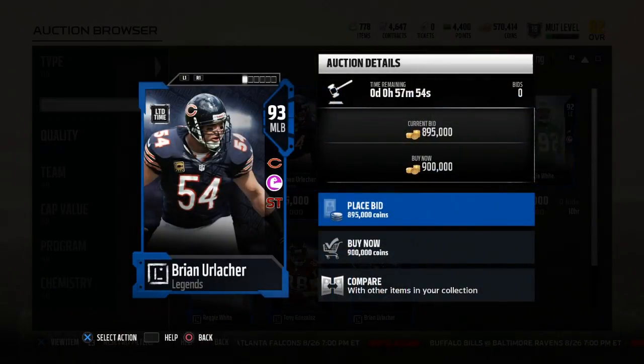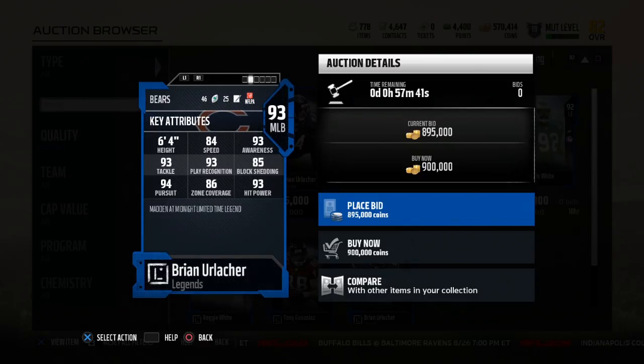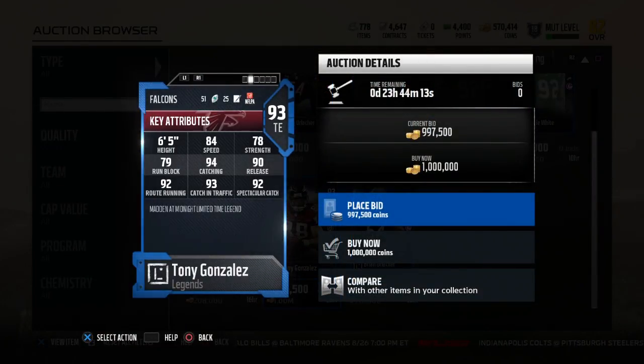Because the game's out, they just dropped two limited time legends on us. We get a 93 Brian Urlacher — 84 speed, 93 hit power, 85 block shedding at 93, 94 pursuit, 93 tackle, 93 play recognition. You look at the back of the card he looks like a 93, maybe a 92, maybe 94 — close to it and they gave him a 93. I like how overalls are done this year.